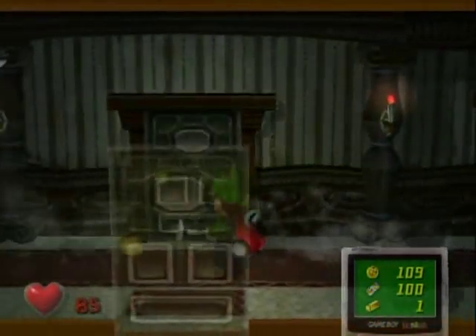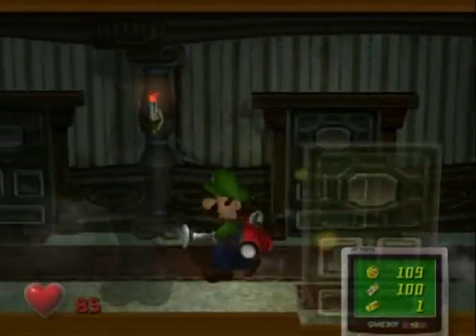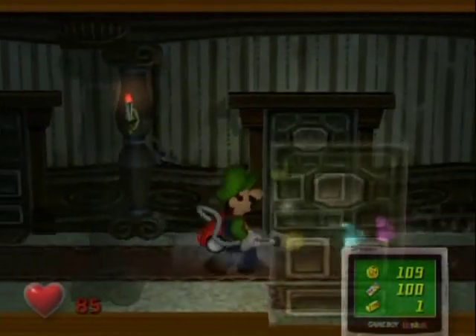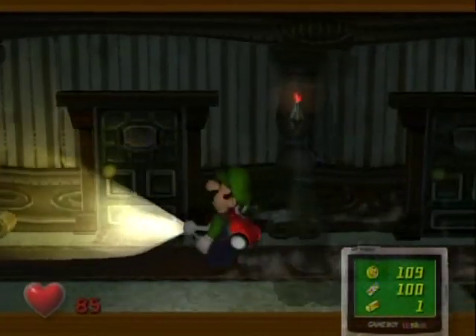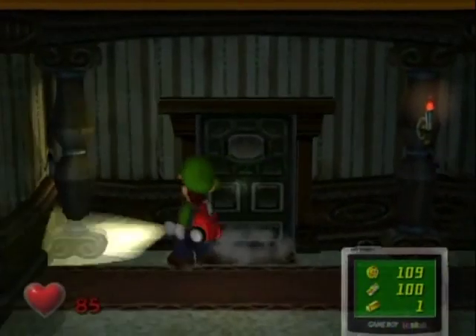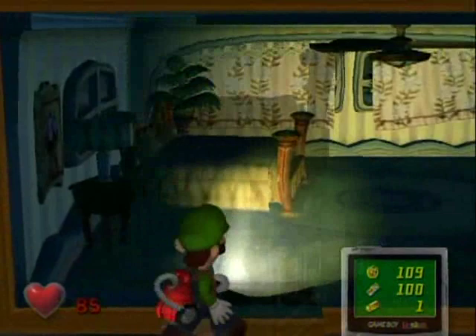Continuing on down this room, I recommend that you have your vacuum out so you can suck the mice in as you go. You'll notice that there are other fake doors in this room, so just use your map to figure out which door is real. I'm pretty sure this is the real one - I'm standing right in front of it. This is a locked door so I'll just open this.